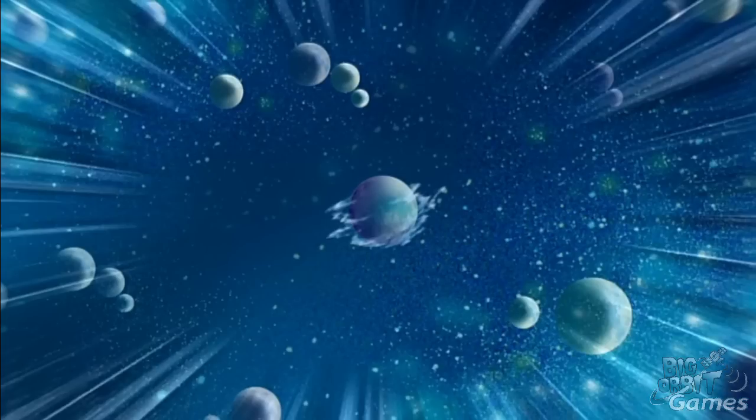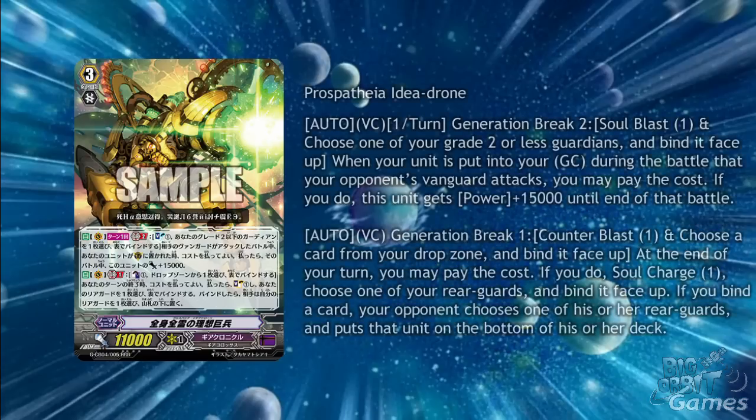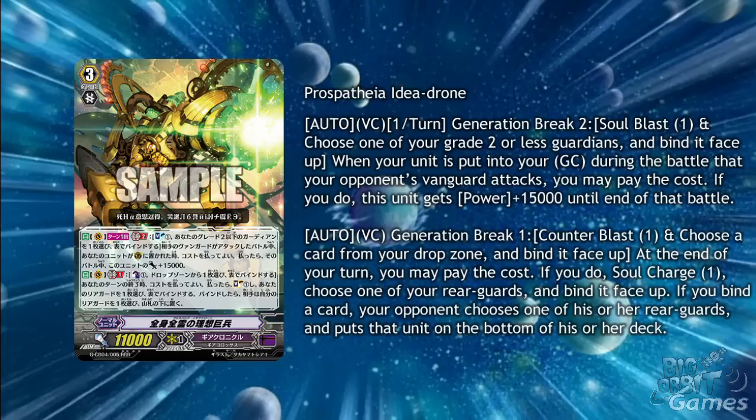A new triple R grade 3 for Colossi is Prospatheia Idea Drone. There's an auto on the Vanguard circle once per turn, generation break 2, soul blast 1. Choose one of your grade 2 or less guardians and bind it face up. When your unit is put into the guardian circle during a battle that your opponent's Vanguard attacks, you may pay the cost. If you do, this card gains plus 15,000 power until the end of the battle. As a second auto on the Vanguard circle, generation break 1, counterblast 1, choose one card from your drop zone and bind it face up. At the end of your turn, you may pay the cost. If you do, soul charge 1, choose one of your rear guards and bind it face up. If you bind a card, your opponent chooses one of his or her rear guards and puts it to the bottom of his or her deck.